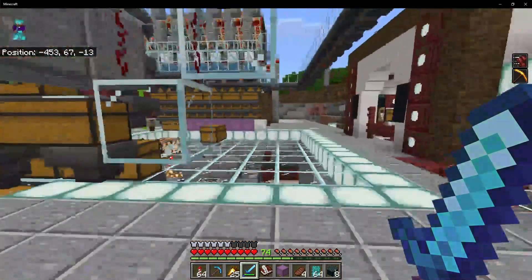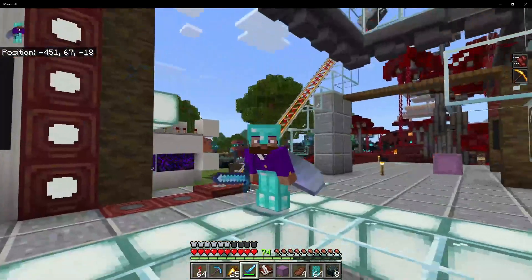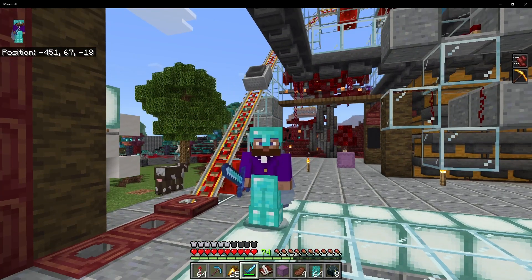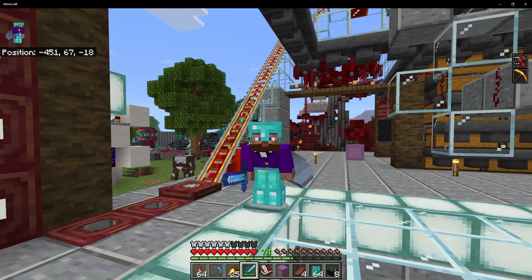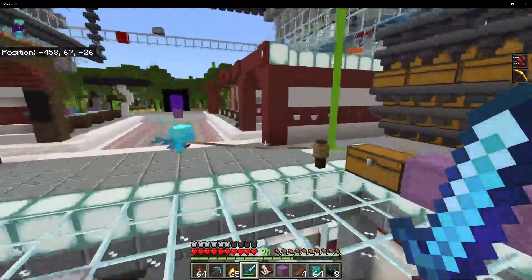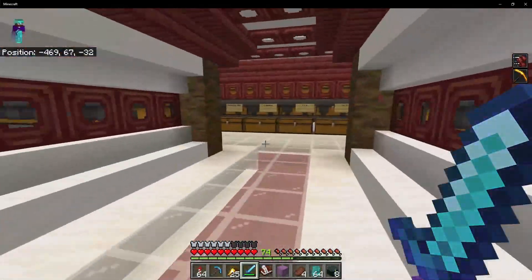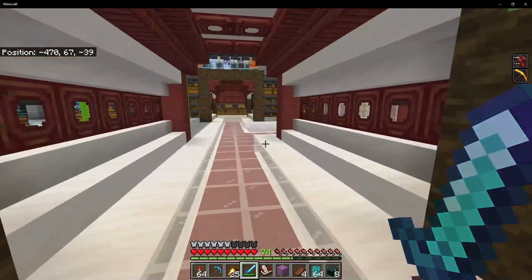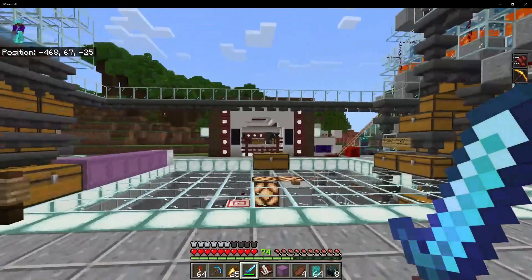If I only wanted to push the flint in, I can grab the flint like that. You can imagine this is super useful. This is a UI pack, meaning it is actually a resource pack that modifies the user interface. It does not require a behavior pack and does not require any sort of modification to the server.